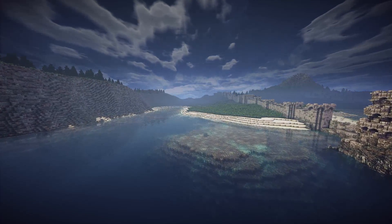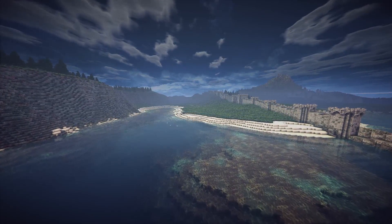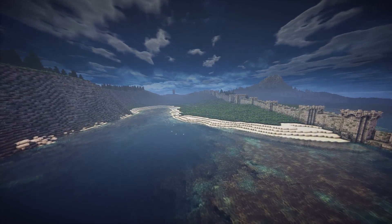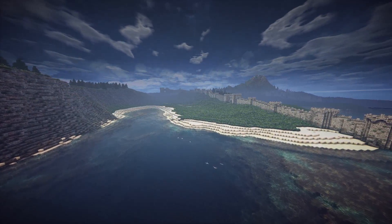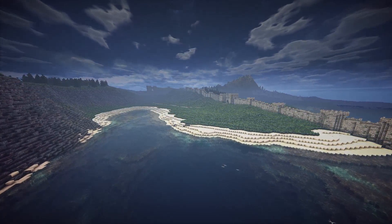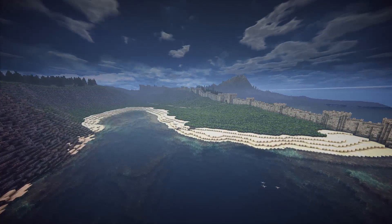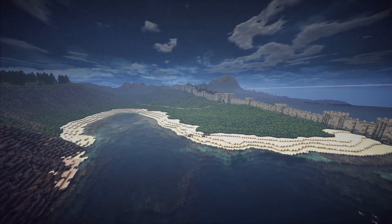Hi guys, and welcome back to High Guard, the capital of Vestia. Last episode we were building the walls and also the fort, and we have named the fort - it's now called Fort Hasselgraffer. I've started a small series doing the interior of it, and I plan to do the same with a lot of the other builds that we do in this.